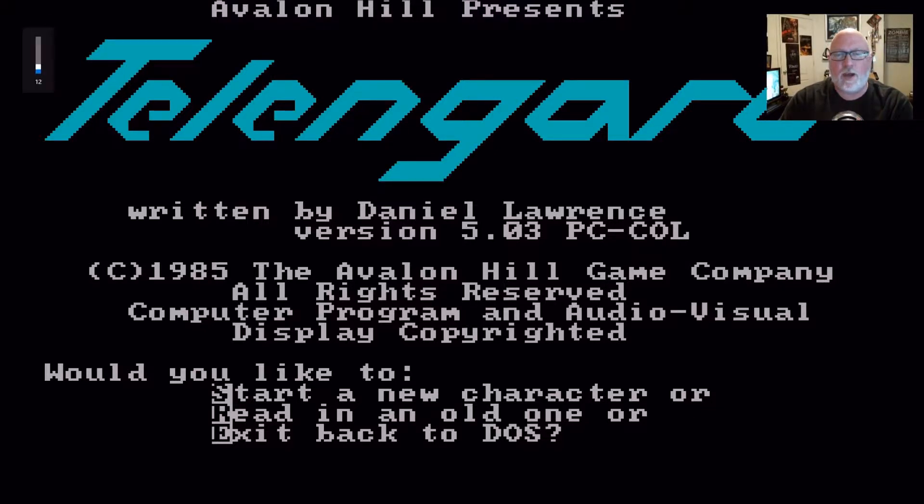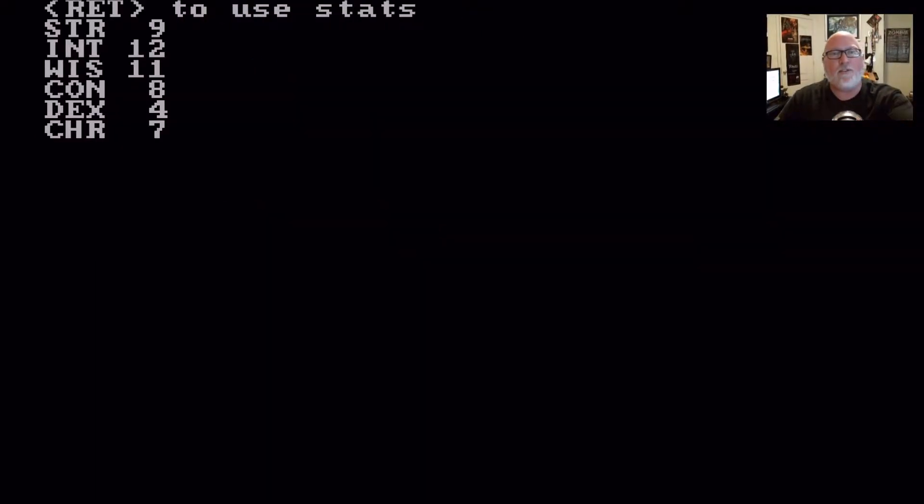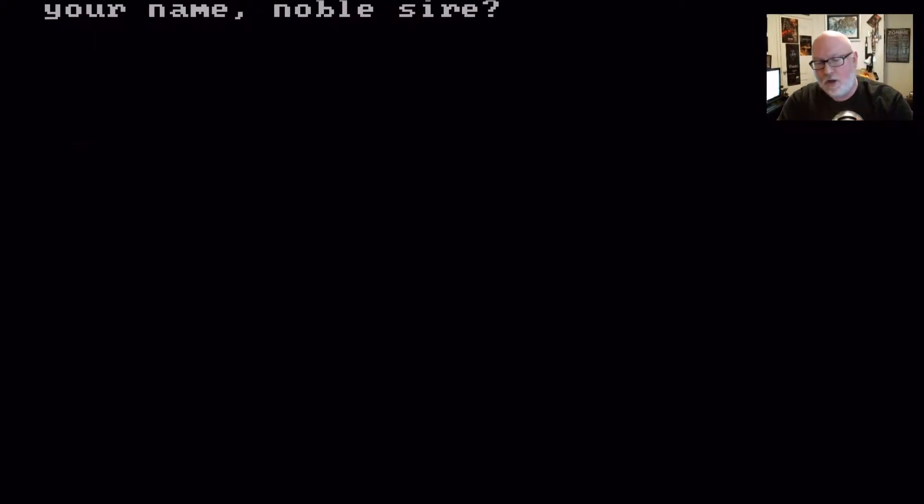You gotta remember - when you were my age or back in the 80s, around '83, '84, '85 - this was cutting edge. This was like 'oh my god this is so awesome.' We were just playing with D&D books before this. Now you can roll your stats here. You hit the spacebar and keep rolling stats - they never roll good stats. Okay, let's use that.